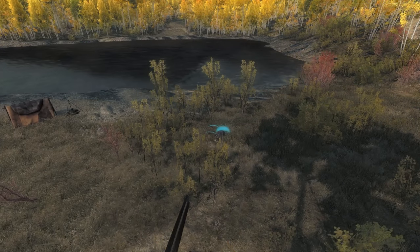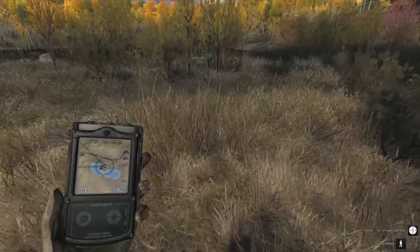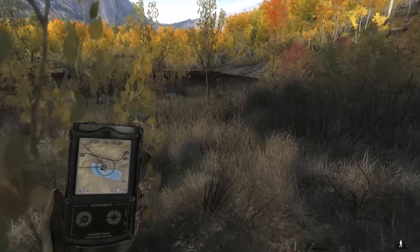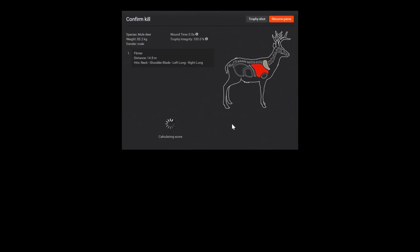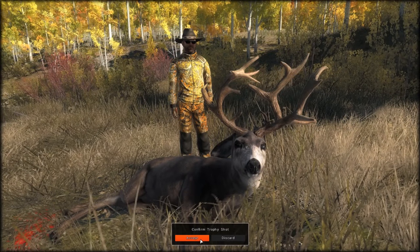And down he goes. We'll go pick him up — hopefully he does give us a score. Lately I've been lucky and not had the negative score glitch. See what we get — 178, not bad. All right, I think that looks pretty good. Definitely pretty cool.